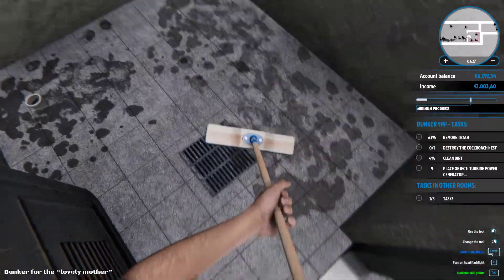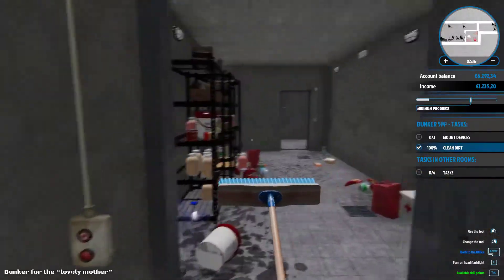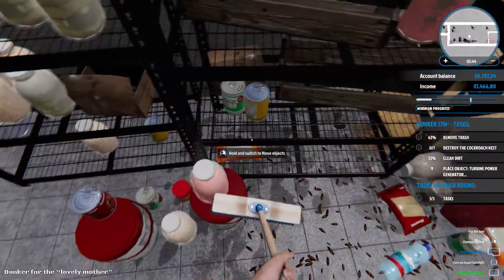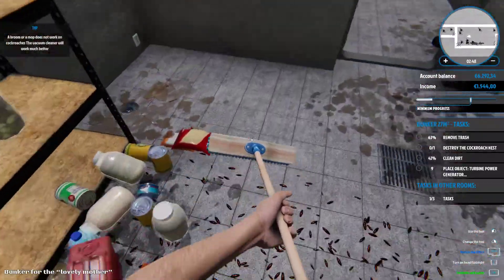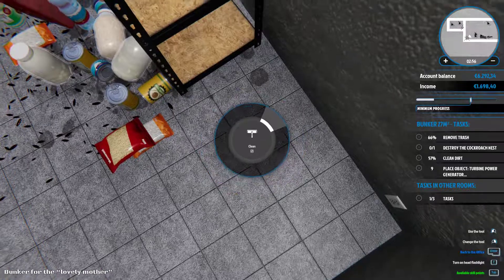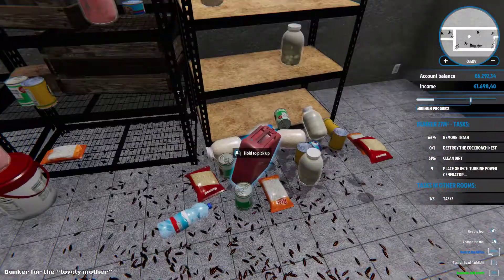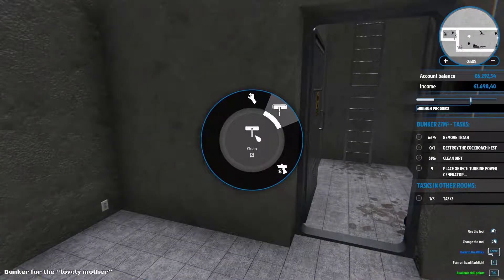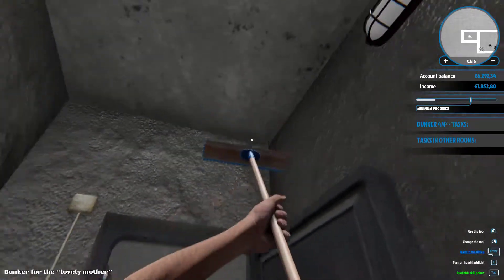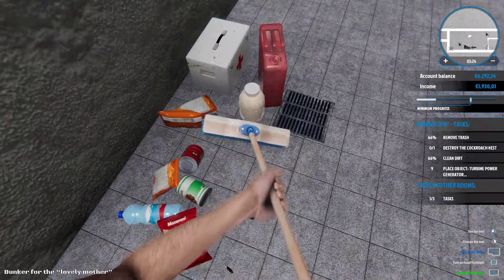This is a bit sad. Now let's clean up everything. I will make a nice bunker in here for the old lady, because her son-in-law is just mean. Okay. Now what should we do? I'm not sure if to sell these things or just put them on the shelves. Or maybe she wants to live in a bunker and I didn't understand very well.